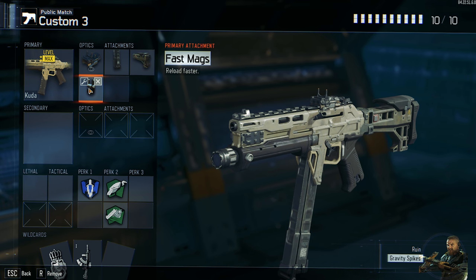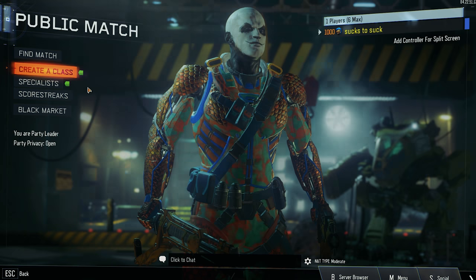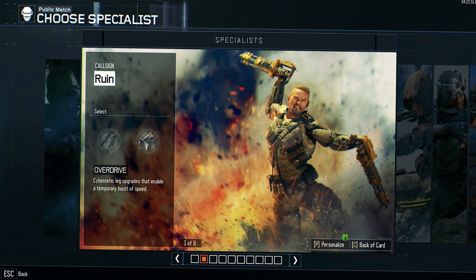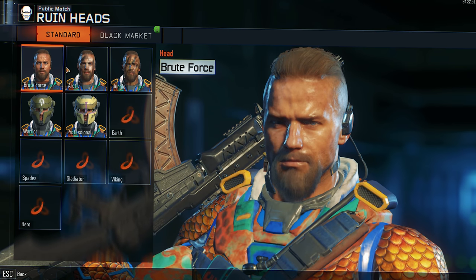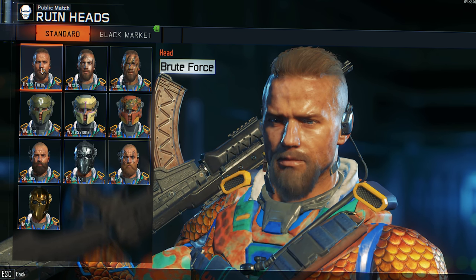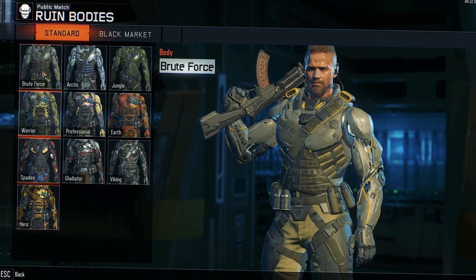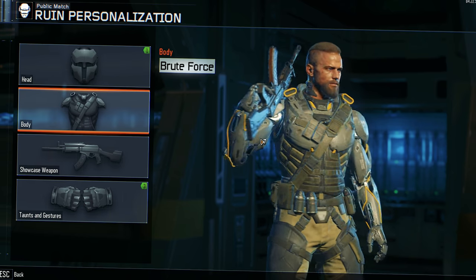Now you might wonder, well what the heck is the point of this? Well, let me explain. When you join a lobby and you see a player running around with the beginner outfit without any camo, you straight start to assume that this guy will always be an easy kill. So what do you do? You straight try to rush him in hopes that he will be a free kill, just because he seems like a noob player — which is not the case most of the time. So what I did is I dressed up like a complete beginner, I even changed my prestige emblem, and went to play some games.